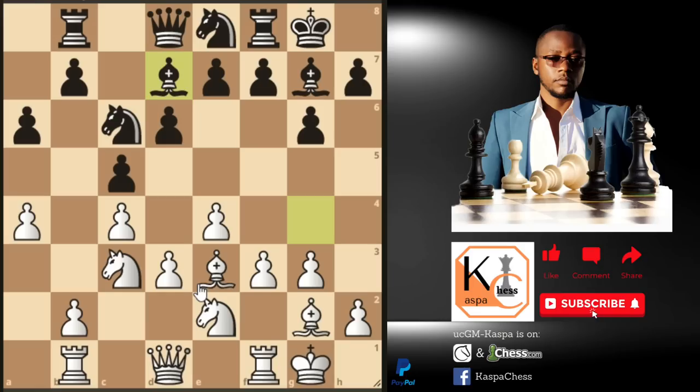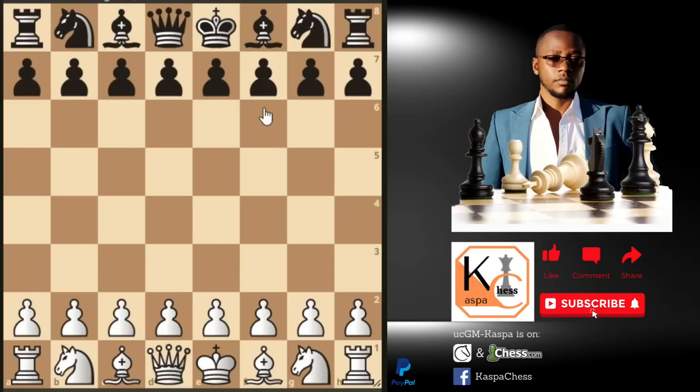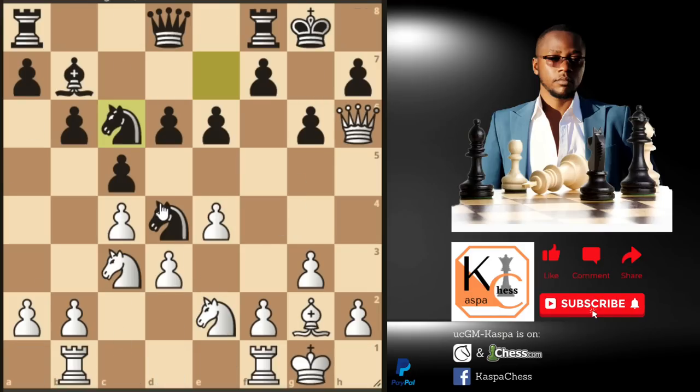Now you've seen this opening clearly, and we are entering the middle game. The game was drawn by three-fold repetition by White. You can see how Perez, a lower-rated player, managed to hold Anand with this system. That's why I like this system — there is not much theory to remember, and you can play it against strong players without them having many tactics to play with. Perez uses this system quite often against strong players — he also used it against MVL, and the game ended in a draw.